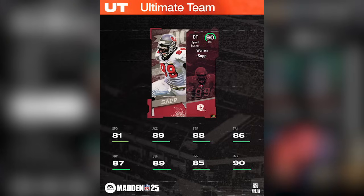Moving on to tomorrow's legend cards — the LTD is going to be a 90 overall Warren Sapp, a very good-looking card. At defensive tackle: 81 speed, 88 strength, 86 tackle, 90 finesse move, 89 block shed, 85 power move, 87 play rec. Remember, tomorrow we also have the MCS event tournament, so a lot of pro players will be chasing top-tier cards, which means this LTD will be very expensive unless the pack offers are really good.